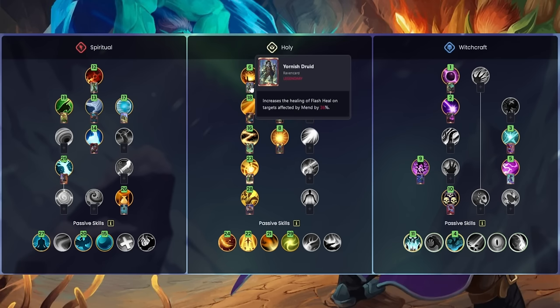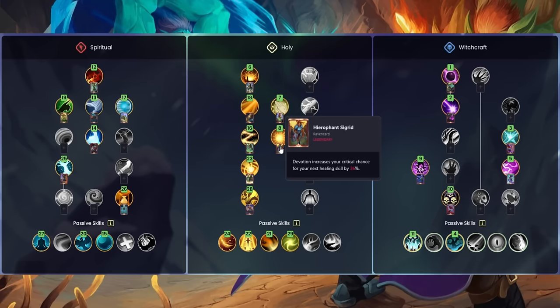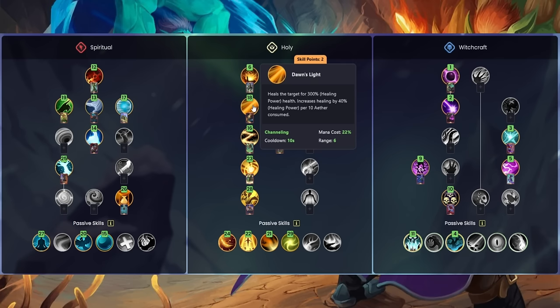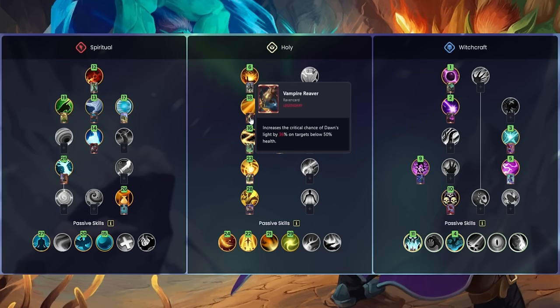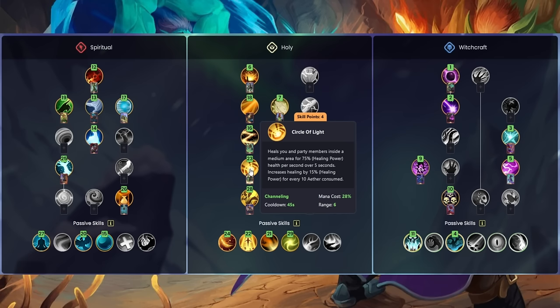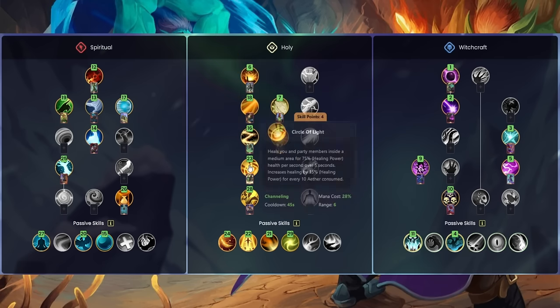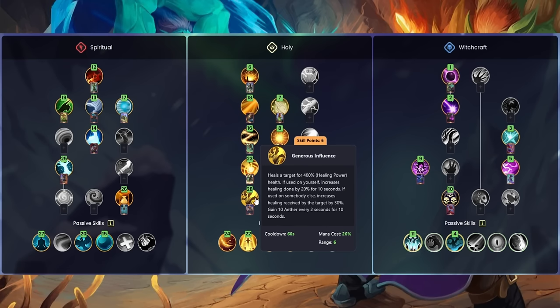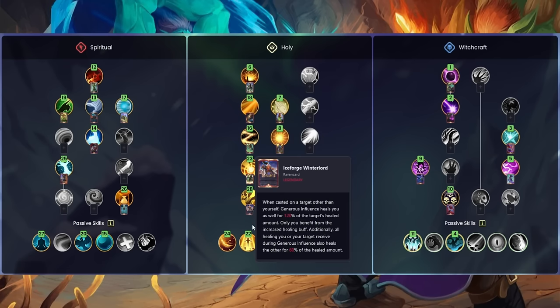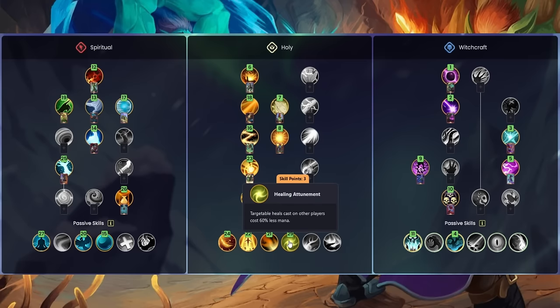For Holy skills we are using Flash Heal with Yornish Druid, Mend with the Brotherhood Mender card, Devotion for a big burst heal, Dawn's Light with Vampire Reaver for an even bigger heal, Healing Channel with a card that lets you cast while moving (though it slows you), Circle of Light with the Golden Guardian card which also applies Mend to the party — very strong — and Generous Influence for a huge heal alongside Ice Forge Winter Lord. For passives we have Sacred Spirit, Profit, Invigorating Healing, and Healing Attunement, though you probably won't be able to get them all.